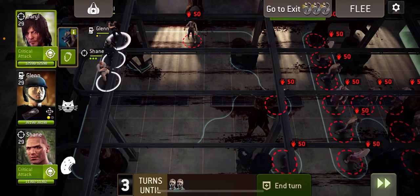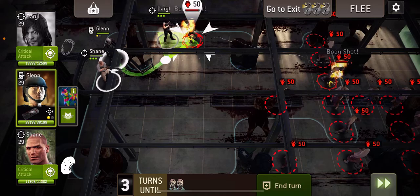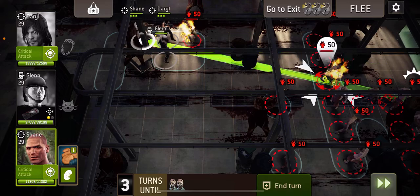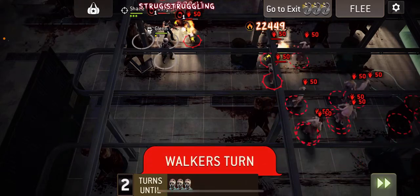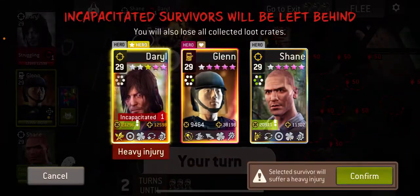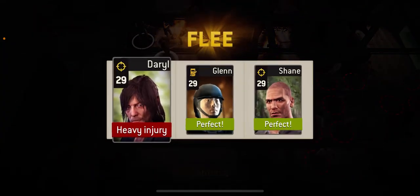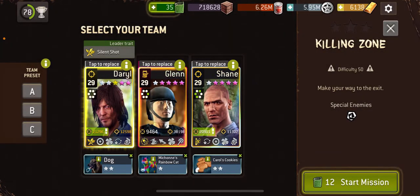I've just got that one there, which is really annoying — always the way. I'm gonna risk it, hopefully stun it. Well, that didn't last long, did it. Should we try that again? I could have used the charge attack, but I needed to save them for a bit, so let's try it again.